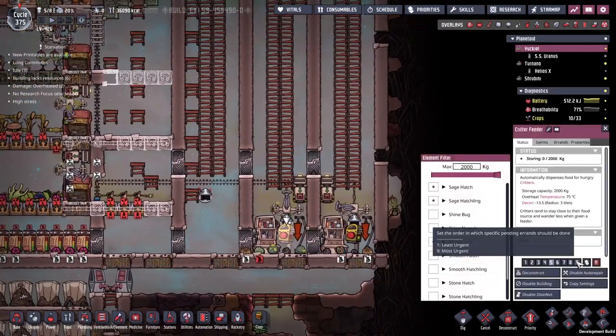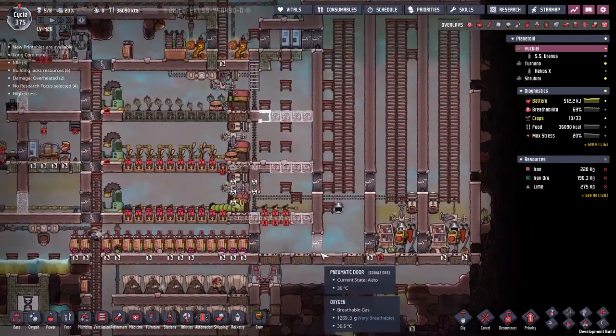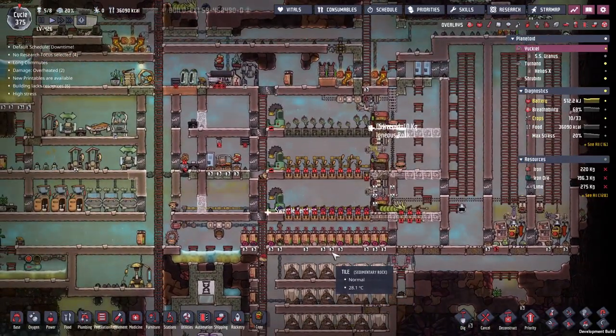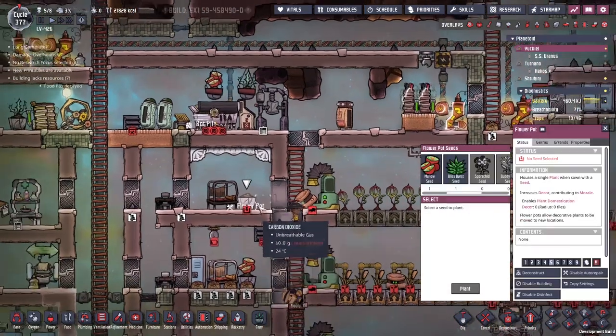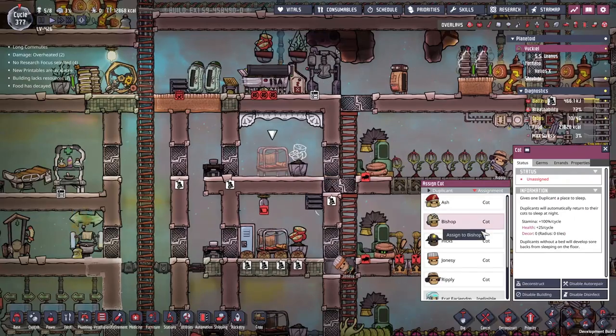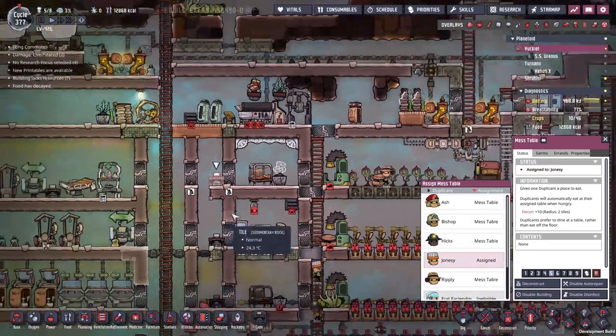Why are these guys not being fed? Let's turn that up a little bit. And hopefully we can keep our meat stocks ahead enough that we can survive on barbecue. With the flower pot in place, I think we can officially say this area is habitable. We're going to get Jonesy in, give him the cot, and give him the mess table.